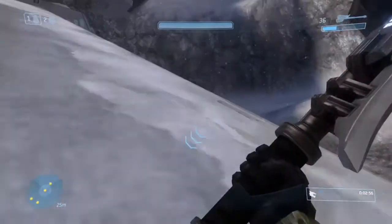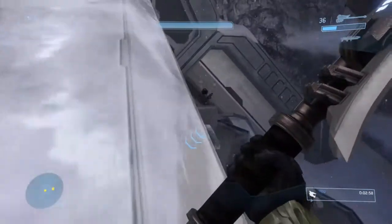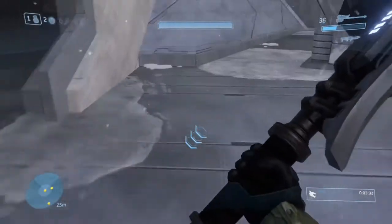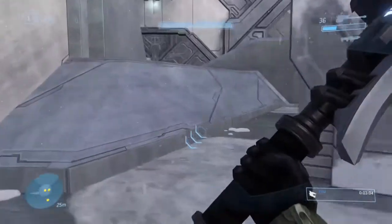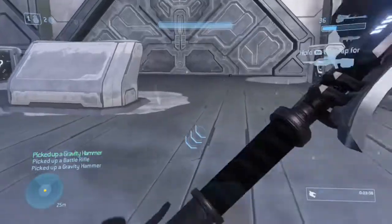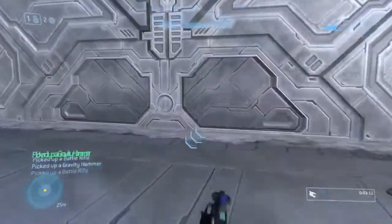So you just do that grenade jump and get a hammer. You'll be golden to get up here and save a crap ton of time. So this is what you'll do — you'll do kind of like a jump on the side of this door to get up on the cliff.